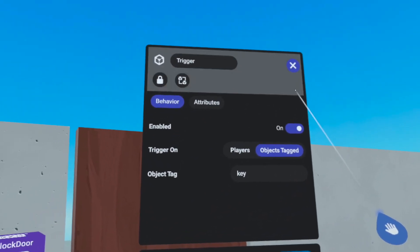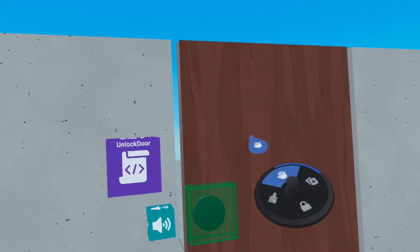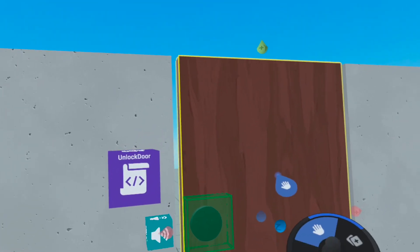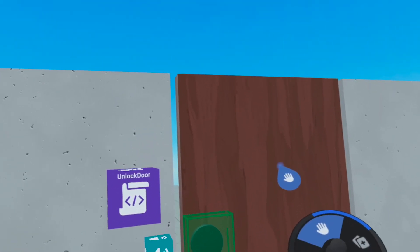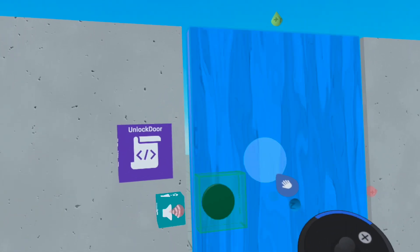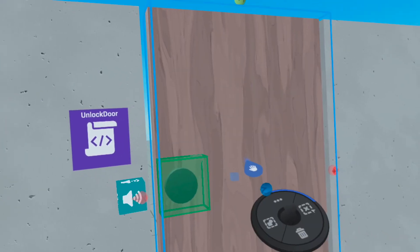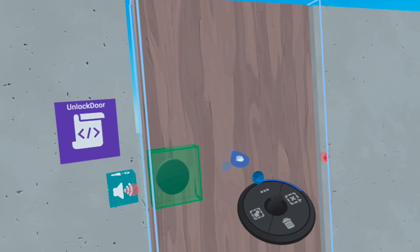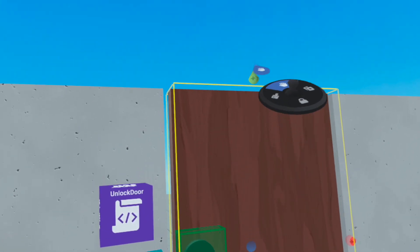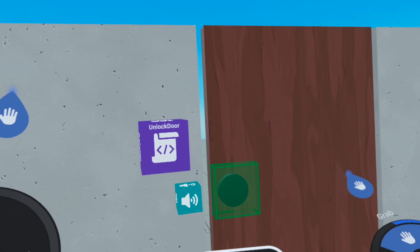Now would be the best time for us to group this door. We want this to not be three separate elements — we want all of this to become one big grouped element. So I'm going to make a selection of the door, as well as the door trigger, as well as that little lock that's over there, and then move my joystick to the left to group it. And now this becomes one grouped element.